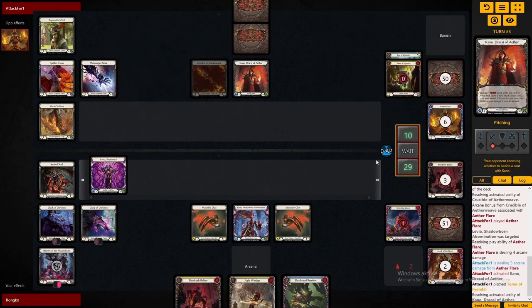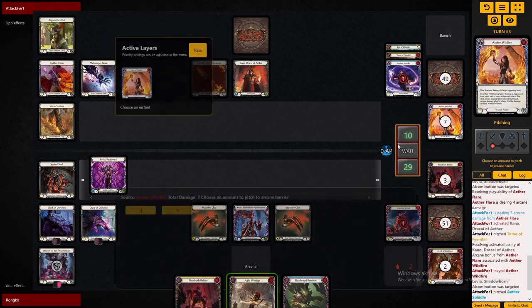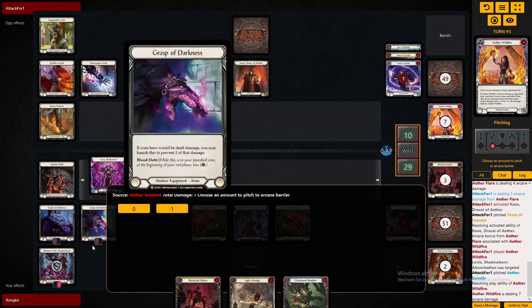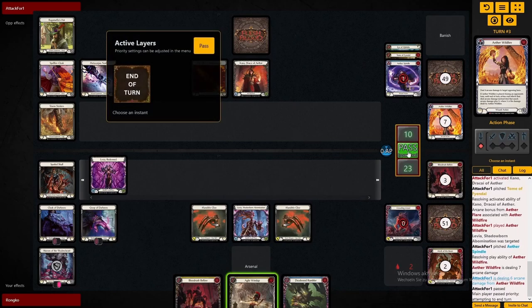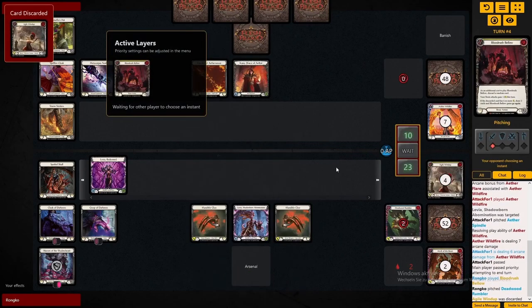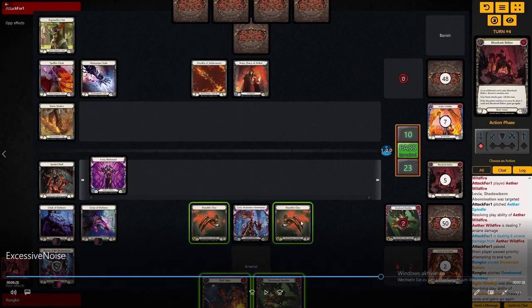Kano even ends up finding the Wildfire off the top. Of course he knew it was coming. Fortunately for me, there's not enough pitch left to play another big card after this. That is sort of the playstyle Kano has to go for against Levia.